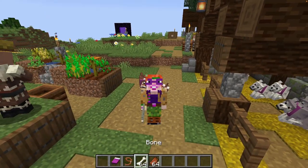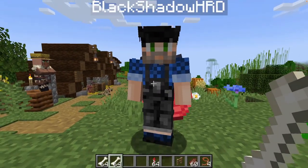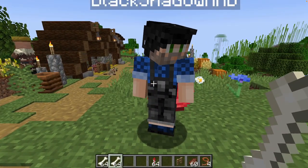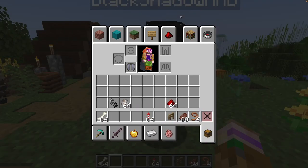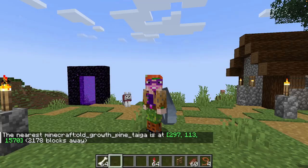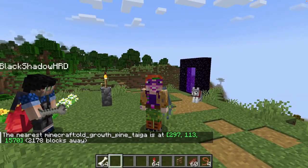Hi Blackie! Oh hi Dippy, how are you? Do you fancy going wolf hunting with me? Oh yes! Okay, we need to find some black wolves. Where do you find those? I'll give you some bones first. You find them in the old-growth pine taiga, and we need to go there — but the nearest old-growth pine taiga is miles away. It is 2,178 blocks away. So we can just fly there — it's this way, follow me!